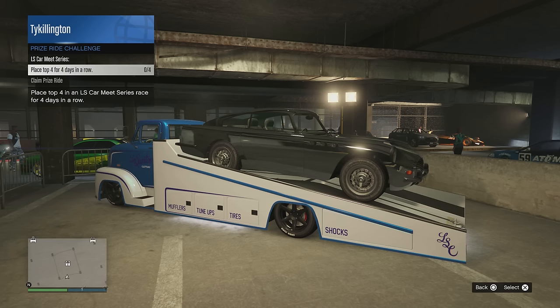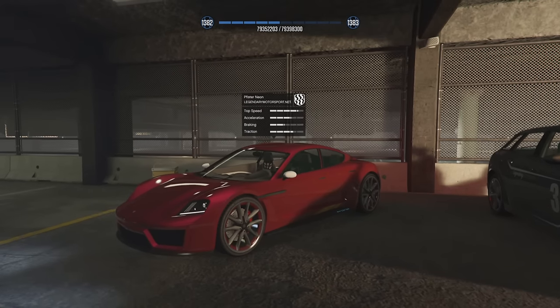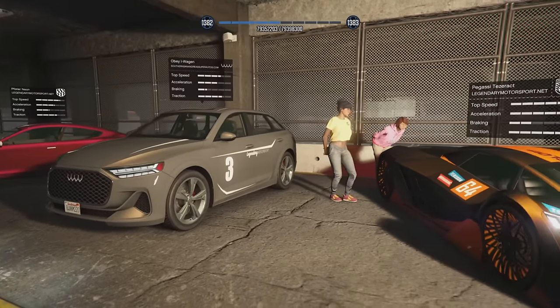This week's prize ride challenge is the Dubasic JB 700W. Place top four for four days in a row in an LS Car Meet series race. Your HSW test ride vehicle is the Coil Cyclone 2, and the standard test ride vehicles will be the Fister Neon, the Obey Eye Wagon, and the Pegassi Tesseract — make sure you guys check those out.